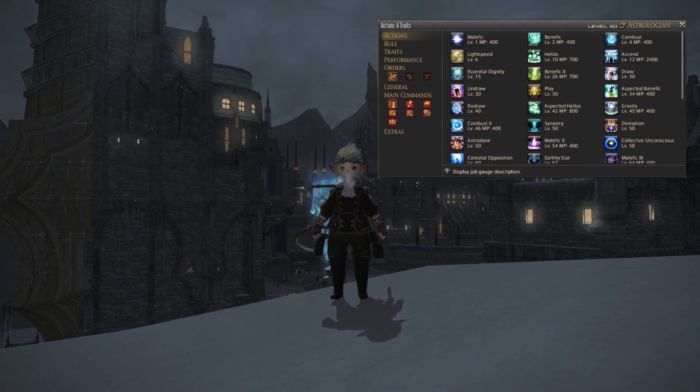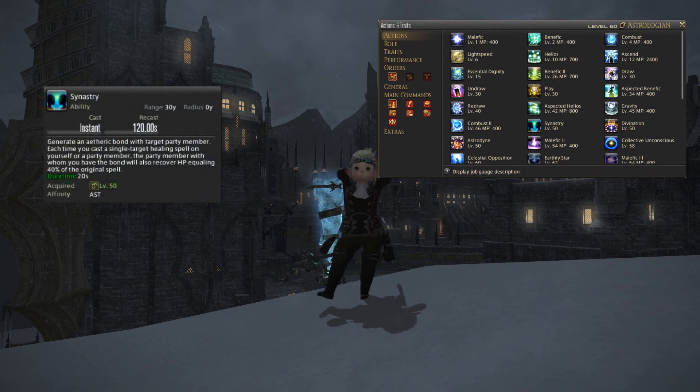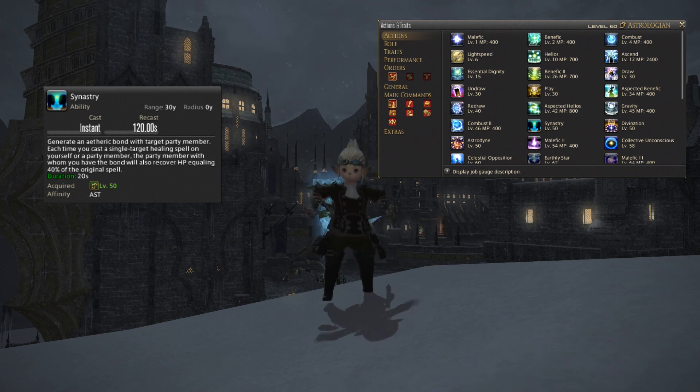At level 50 you will get three skills. Starting off with Synastry, which lets you tag a party member with the Synastry buff. Every time you cast a cure on someone, whoever has Synastry will get cured at the same time without you having to target them. Another cool use: if someone is taking a lot of damage, cast Synastry on them and then a cure spell and they'll actually be double healed. That Synastry buff lasts for 20 seconds.